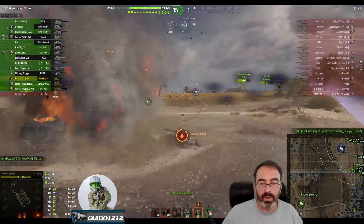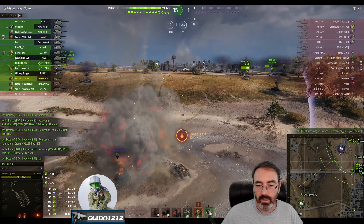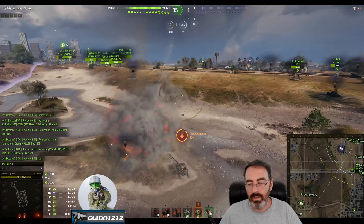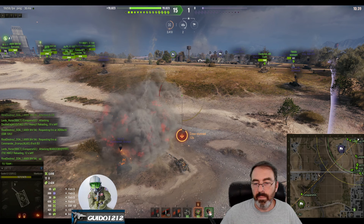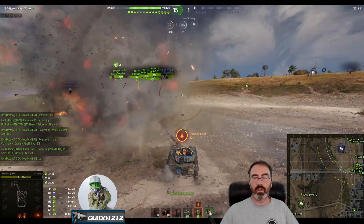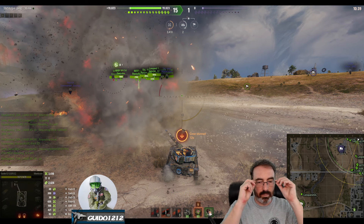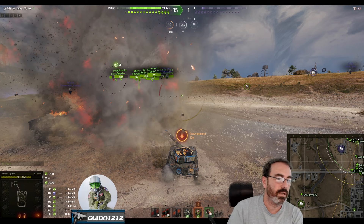Just an example of scouting from the south spawn on Himmels Highway. Using the middle of the map, cleaning that up, tucking up underneath their ridge, and showing how to spot their guys up on the hill. Highway, south spawn, light tank tactics. Hope you guys have a great rest of your day and we will see you.